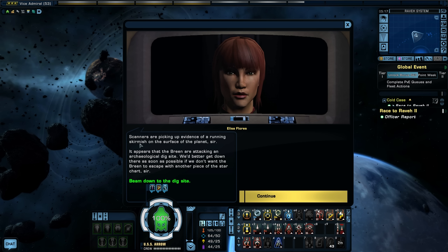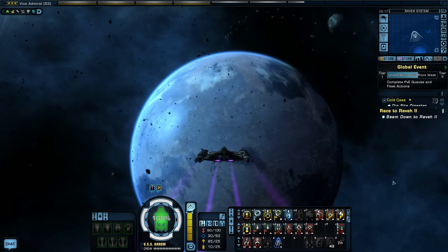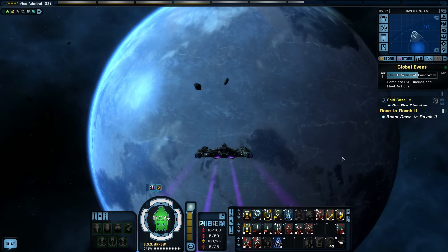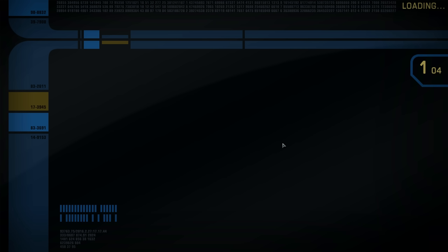Scanners are picking up evidence of a running skirmish on the surface of the planet. It appears that the Breen are attacking an archaeological dig site. We'd better get down there as soon as possible if we don't want the Breen to escape with another piece of the star chart. Let's beam down. A lot of long load times today for some reason.